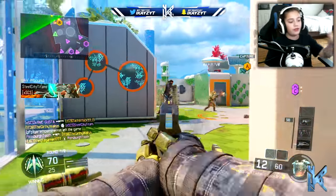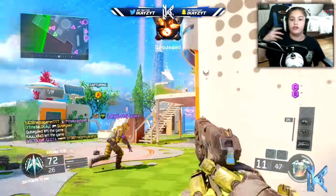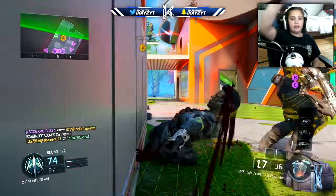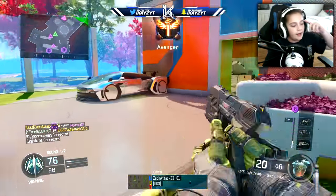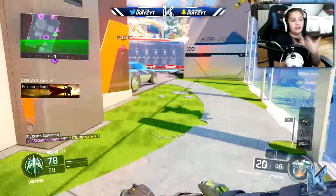It looks pretty good. I think the view of the Raid remake is actually from the little circle on the original Raid map where you had the laundry room and you look over across — it's like the money room or whatever on the other side of the map. If you know what Raid looks like, you know what I'm talking about — the little circle where the car is. That's what that view looks like from there.